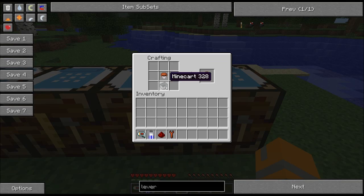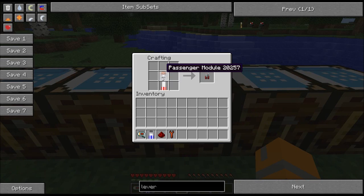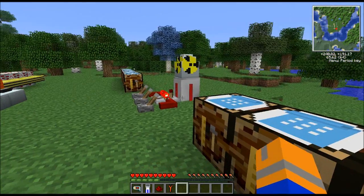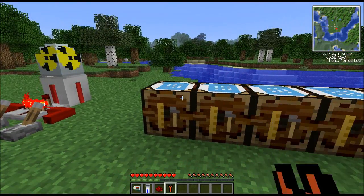Then attach that parachute to your minecart, and then the minecart to the booster module. That will get you a rocket that you can use to follow, travel, or all kinds of fun stuff.